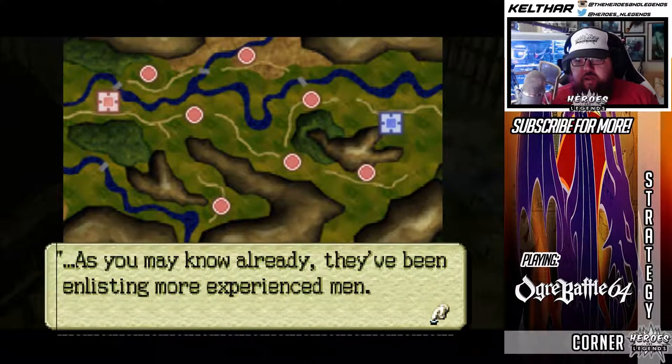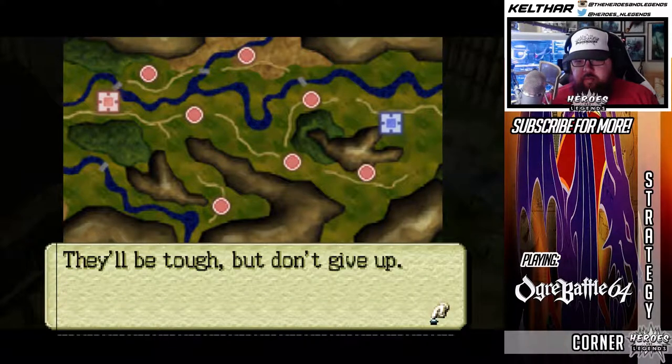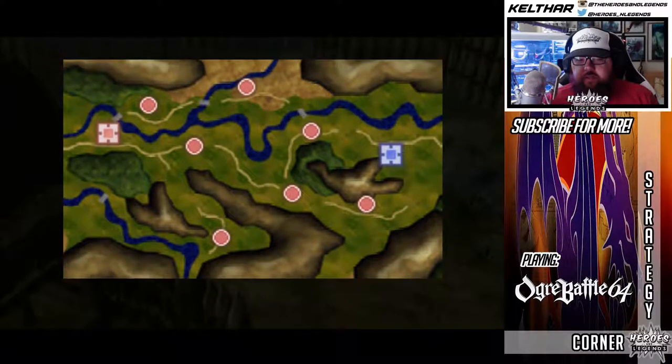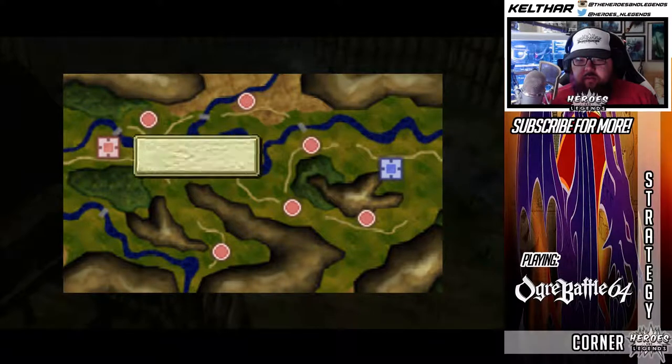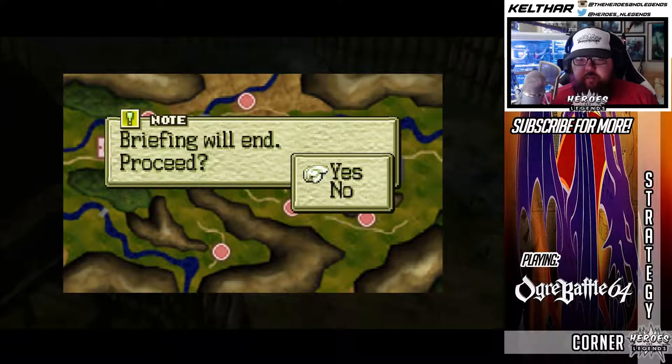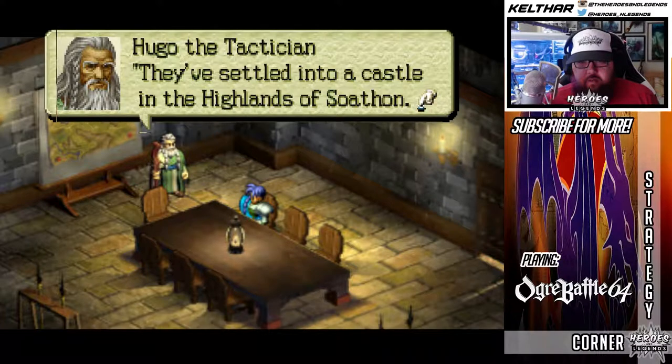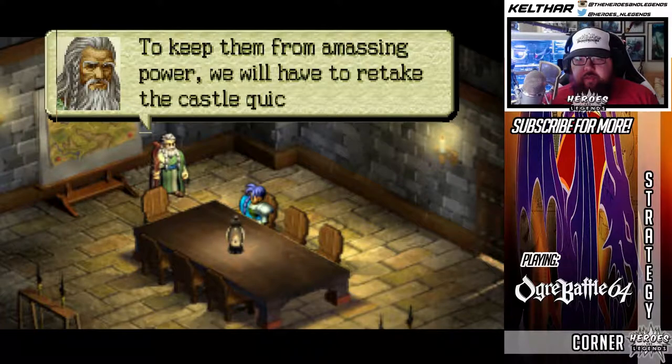Our intelligence indicates that the concentration of enemy troops increases the further west we go. They're taking a defensive stance — we will have to outwit them. They look like they're lacking direction. The units are led by Raid and he will win at any cost. Be careful. They've been enlisting more experienced men. They'll be tough, but don't give up. Avoid unnecessary skirmishes and use your men to their potential. They've settled into a castle in the highlands of Soathon, so we'll have to retake it quickly.